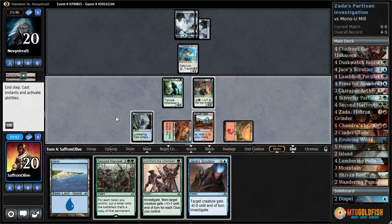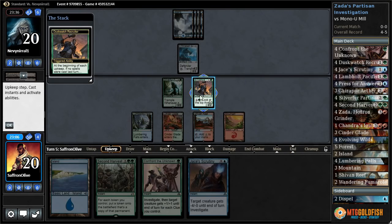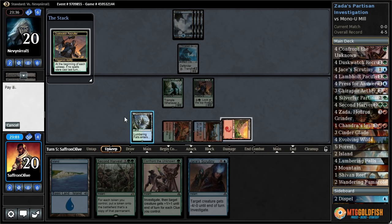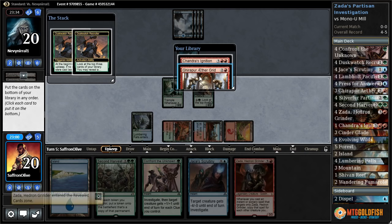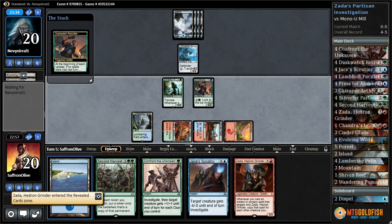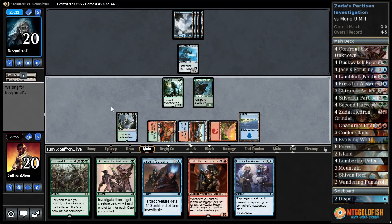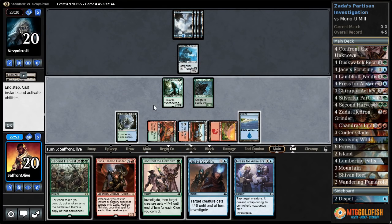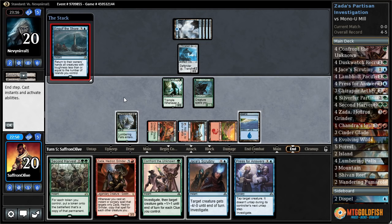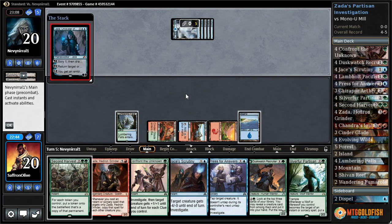Another island, opponent passes. I think we activate Dusk Watch in response to try to find a Zada. That's a Zada! Oh man, we're gonna do it next turn — things are gonna get real. Press for Answers. Let's just pass the turn. If we can resolve this Zada, things are gonna be so sweet. Not gonna attack into that. Engulf — all right, that does slow us down just a smidge.